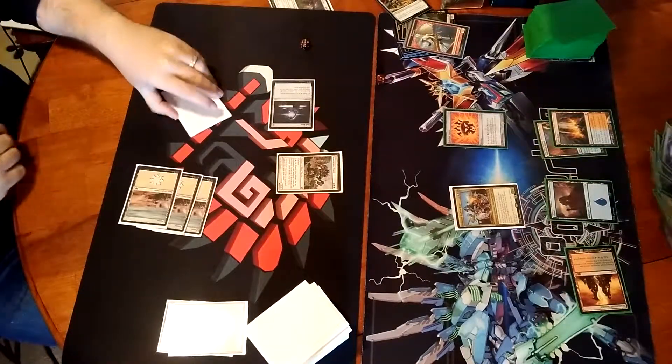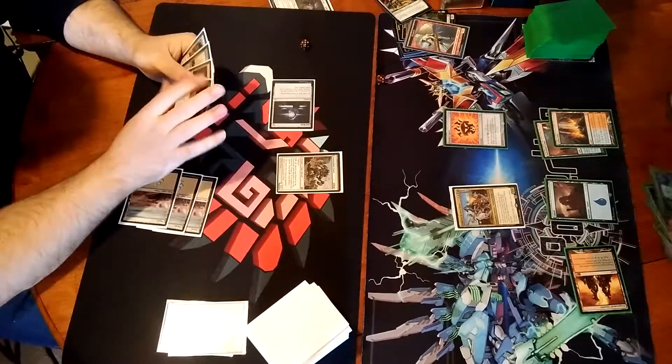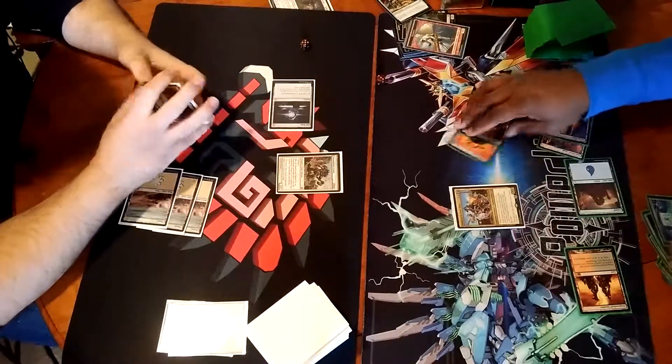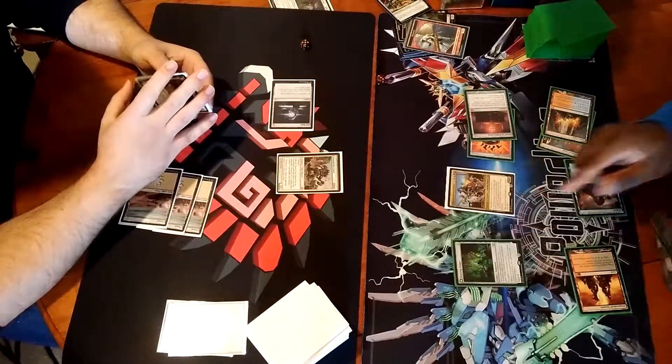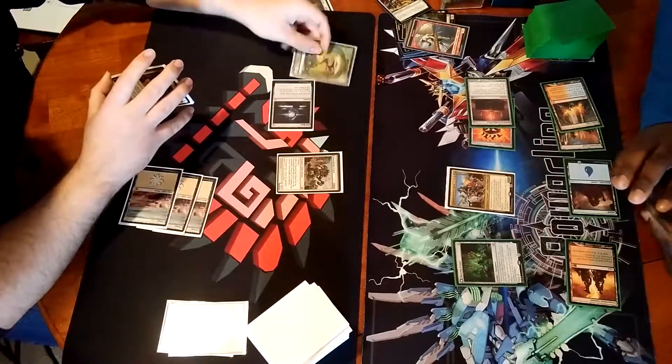Dragon Skull Summit, tapped. Vessel? Good. Dowsing Blade, you get two plants. And Beckett will pass turn.